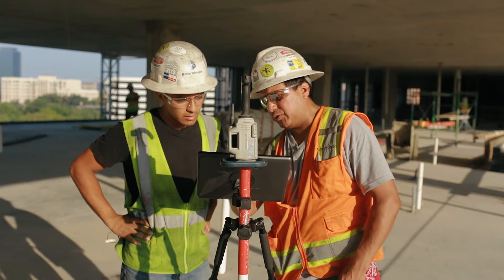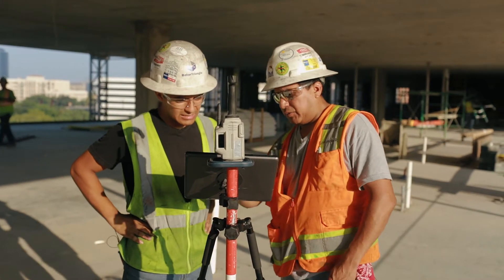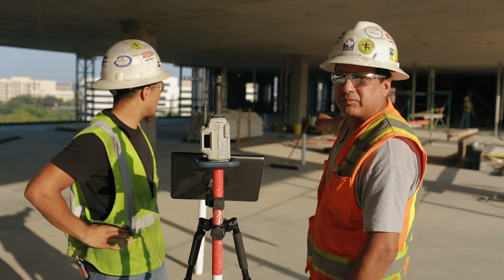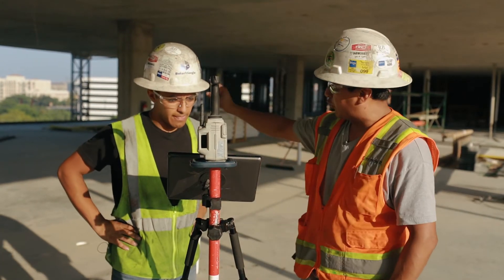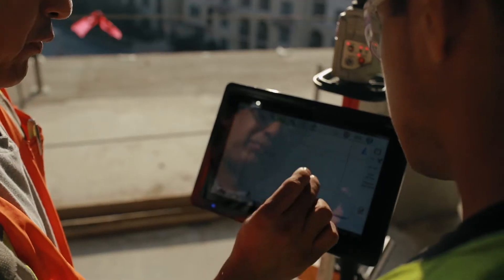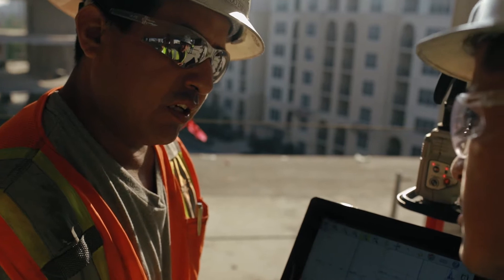Number three control point to 85 control point. This number three is my control point right there. It's number 85, and that's what the total station is set out on. The two important things to do this: you took the arrow to zero, it's ready to go.